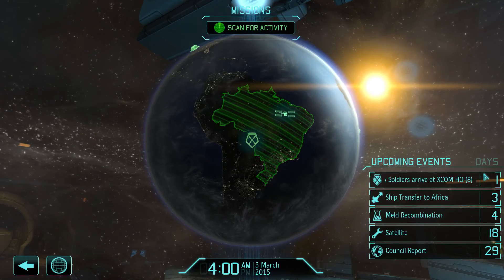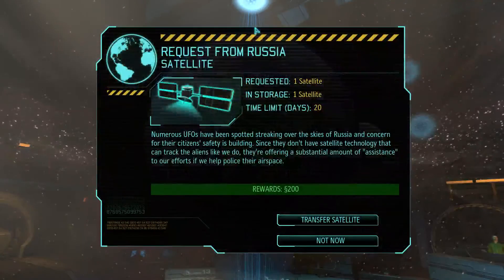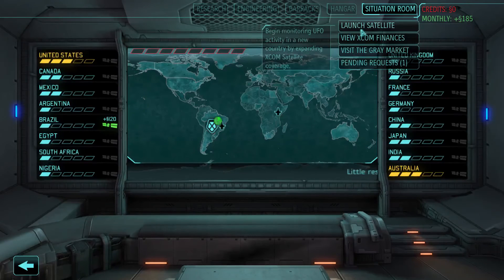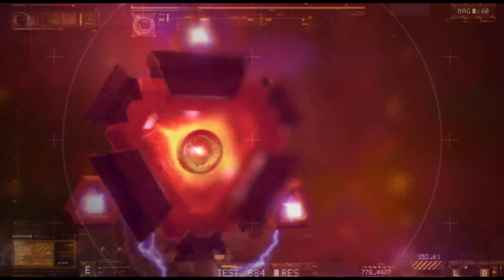Looks like in about a day we're going to get our first group of new people. Russia wants a satellite — they're going to pay us 200 credits. 200 at this point in the game is a big deal. We have about 480 days before the deadline. We should be able to finish this and get a UFO sighting before then.